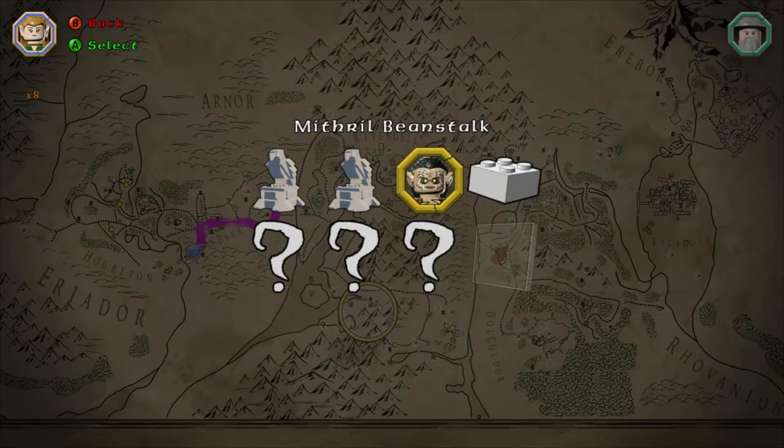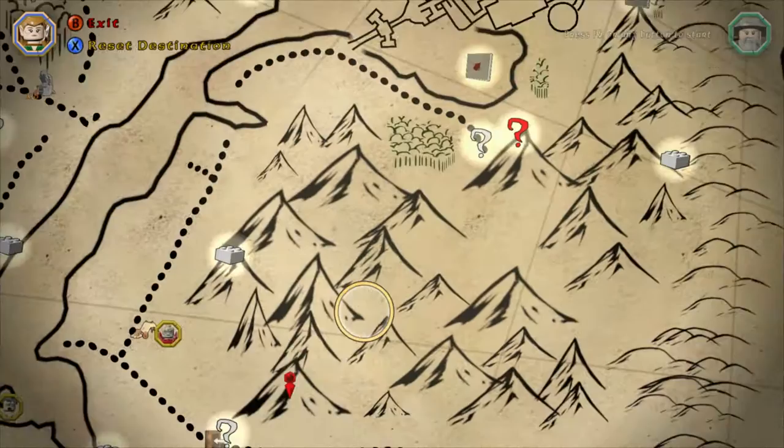Hi! Welcome to Lego the Hobbit. We're picking up Studs x8, the Mithril Beanstalk, which turns people into plants, and we'll be doing the quest Bilbo and the Beanstalk.